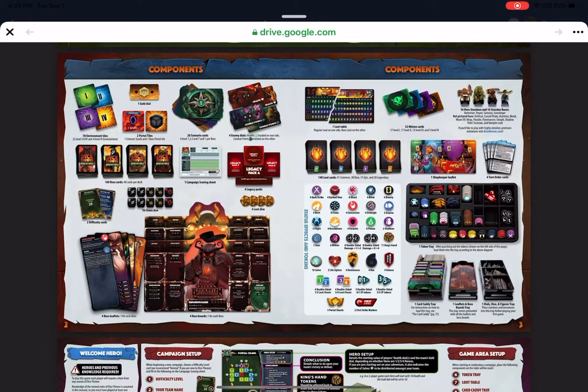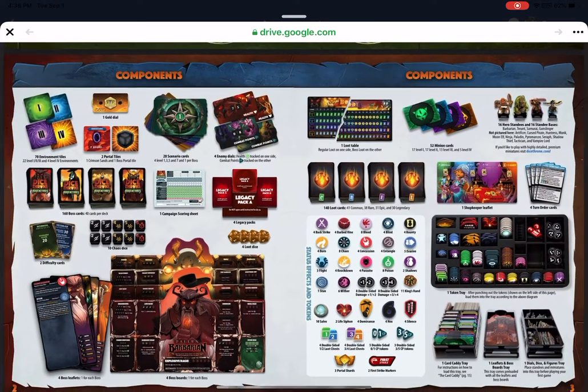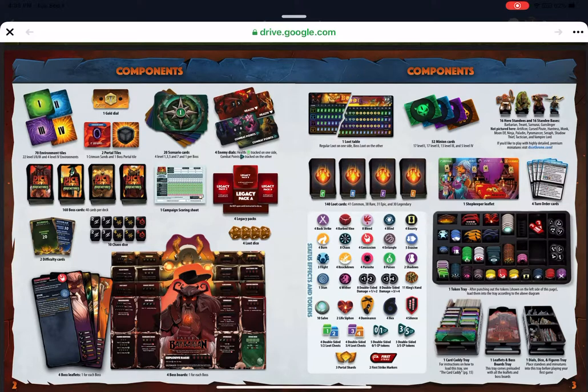We're going to go over the components. I'm trying something a little different here — the last couple times I just had a view of the Dice Throne box, but this time I'm using my iPad. Let me know what you think of this format. The components are really awesome, and the trays to hold them are great. Check out the unboxing videos for Dice Throne Adventures they put out a while back — it looks fantastic.